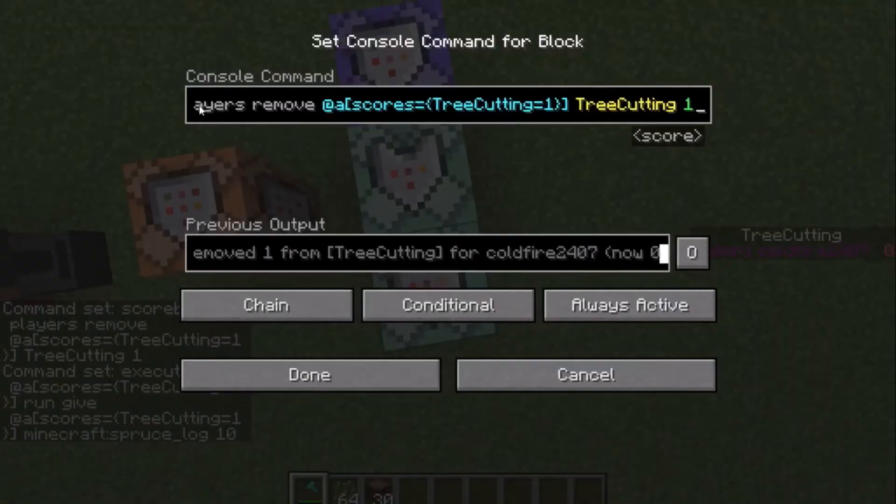I set 10 because that's around an average for a tall tree. Then over here, you're going to do the same exact beginning. You're going to be removing the score of people with a tree cutting score of one — removing one. So this is how you do it.